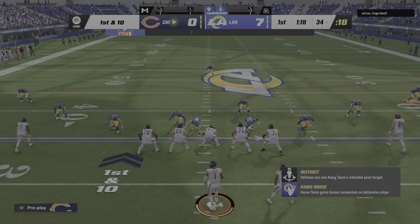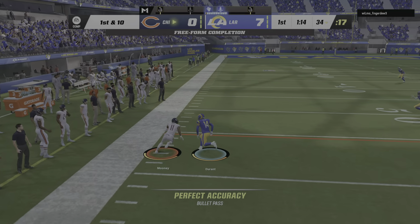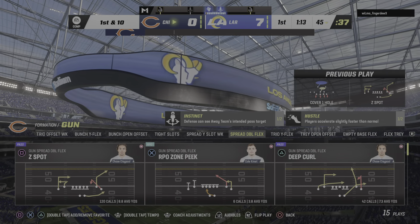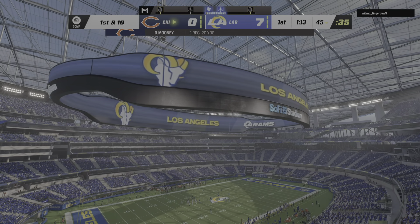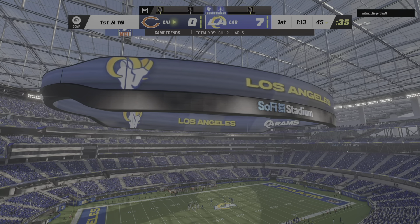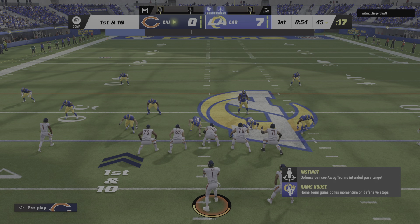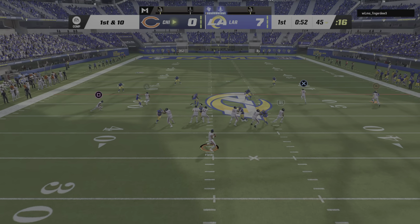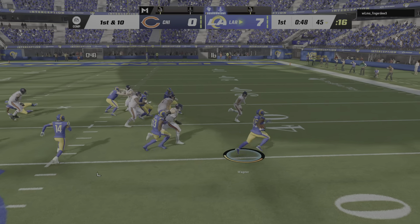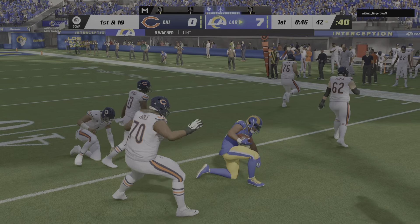The Bears' offense ready to go for their next drive, trying to shake off the interception. He'll look to throw and this will be caught by Mooney, starting following the interception in great field position at the 45. Give him 10 yards there and about by the nose of the football, he's going to have a first down. Here's Fields — he rifles one that's intercepted, picked up by linebacker Bobby Wagner, and the Rams are going to take possession of the football.